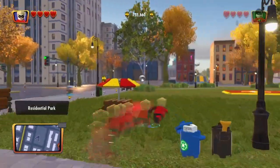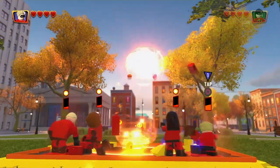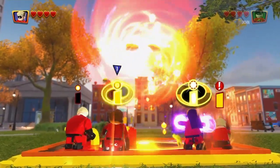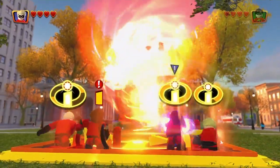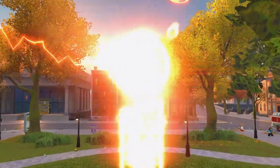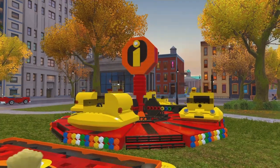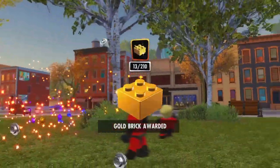There's a criminal who stole somebody's purse - caught them. There's an Incredible Build right here in the residential park, let's do that and see what it turns into. Fill up the gauges, get them all full. Incredible powers unite - it's in the shape of a merry-go-round. Incredible! And we got another gold brick.